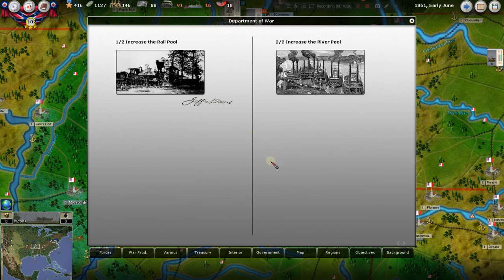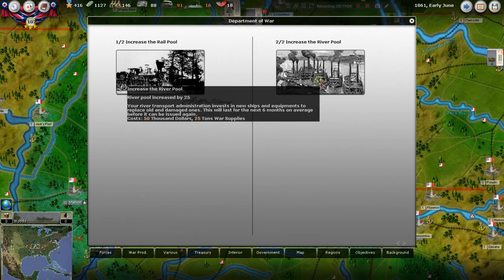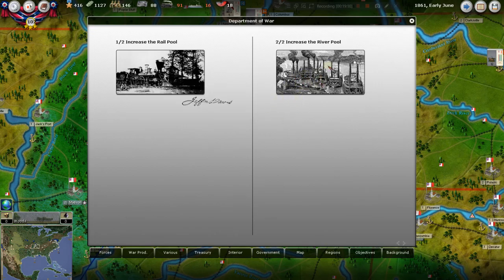We want to pretty much always be doing this when it becomes available — we need all we can get. It's $40,000 and 20 tons of war supply to increase the rail pool. We're definitely going to do that. It gives better supply and makes it easier to transport troops. We're doing this all in one turn, and we need that war supply to build more forces too. We're outnumbered already in the East.